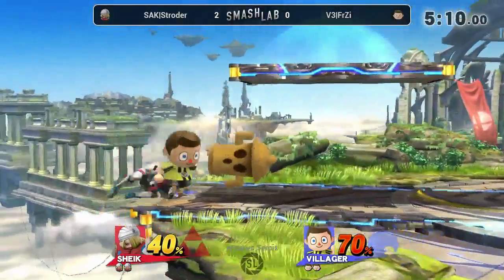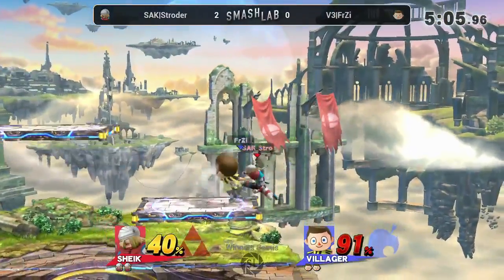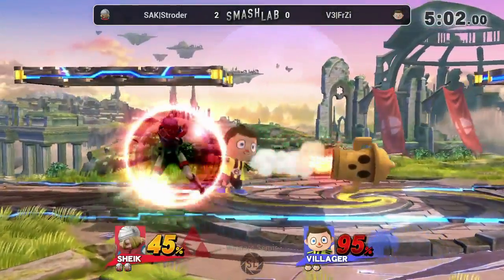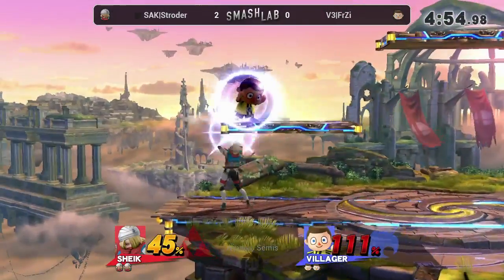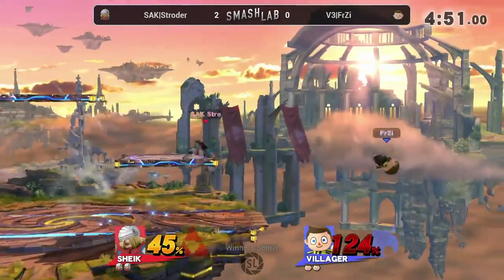Got some jabs in there. Gets behind him and down tilts and then just gets him with an up tilt. So he's getting behind him a lot with this down tilt. Gets it again. And that down tilt really pops you up. I'm leaning more towards probably more shield, although I think the down tilt pokes through the shield if you wait too long.